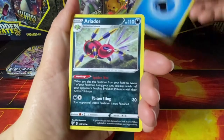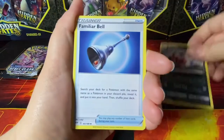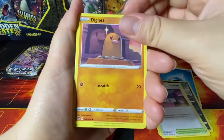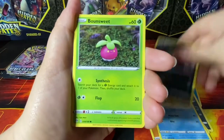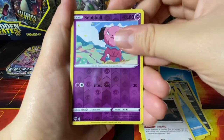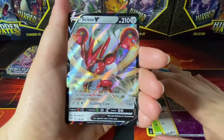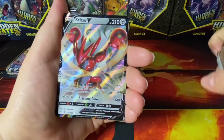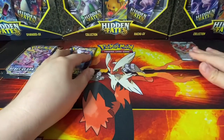Water energy — okay. Ariados, Familiar Bell, Rose Tower, Wiglett, Panpour, Panpour, Spinner, Rack, Bunnelby, Swirlix, Dunsparce, Snubbull reverse — a Scizor V! Yes! Wow, I might win! We're getting some fire pulls! All right!